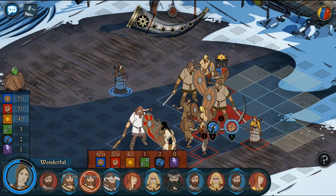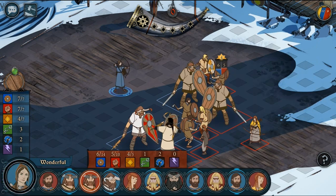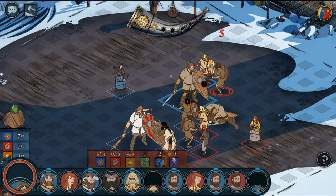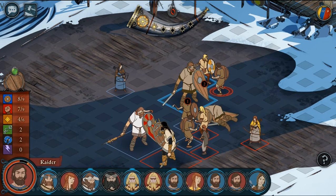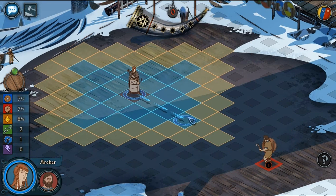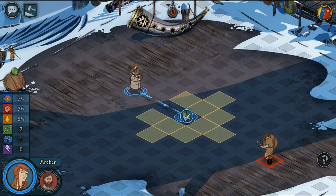The way to gauge the range is by looking at what is highlighted when you hover over a specific square that you're thinking of moving to. For instance, look at the enemy troop there — you can see that it is highlighted whenever I hover the cursor at a square that I can reach the target from.